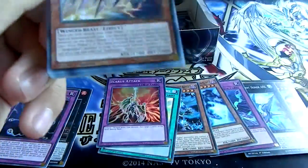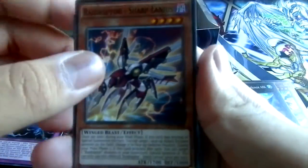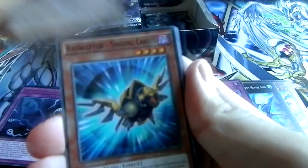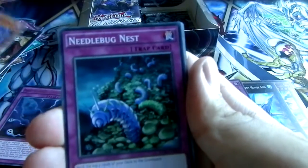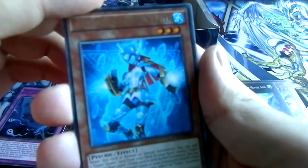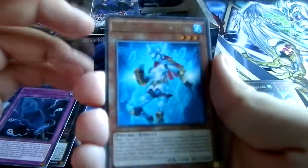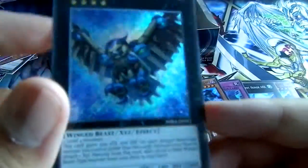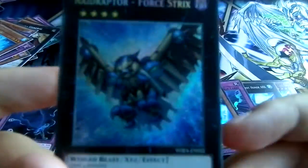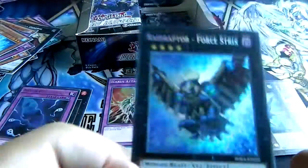I think Yuto is my favorite character in this show, and also Kurosaki. But anyway — Raid Raptor Singing Lanius, Zubaba General, Fuzzy Lanius, Needlebug Nest, Mimicry Lanius, Call of the Haunted. We got a rare: Super Quantal Blue Ranger. And then — Raid Raptor Force Strix! I just don't like when it's a secret, but damn that is good. Nice.